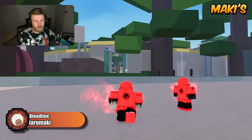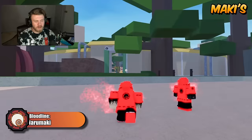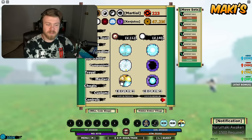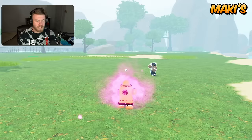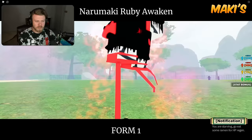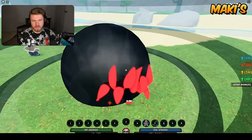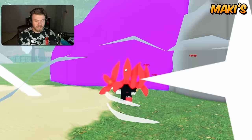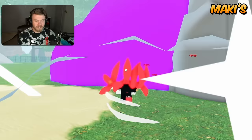The next family of bloodlines is the Makis, starting with the most basic one: Naramaki. The strengths rely on the fact that the Tentacion mode is absurdly strong. It has really really good combo potential, insanely high stats, and M1s that actually chi-drain from people. So the second mode does kind of carry the bloodline.